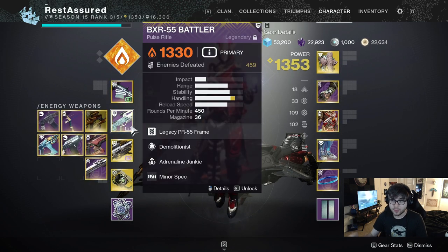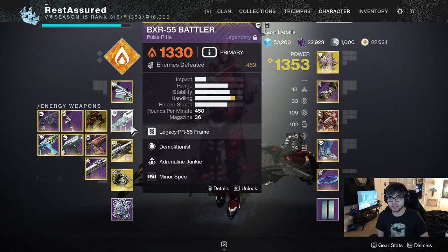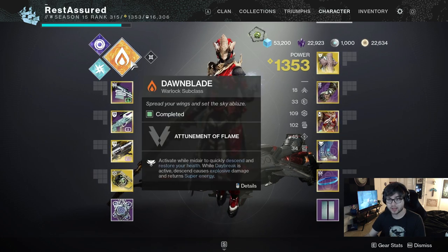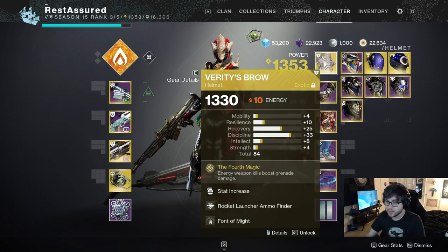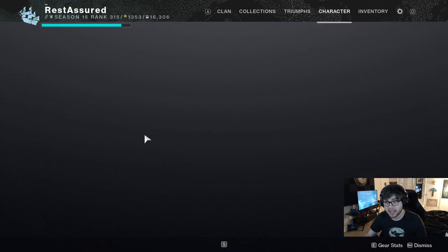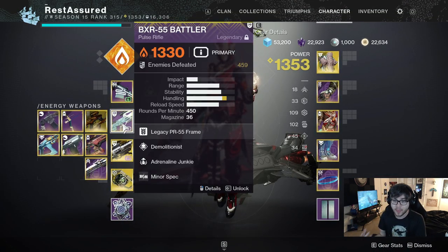On top of the battle rifle kills building grenade energy, you'll be able to get your grenade back almost infinitely — it's crazy how many grenades you can spam. It's almost like using certain exotic arms without actually wearing them. And because the elemental wells match your subclass, you're also getting your melee and class ability energy back really fast as well. The final mod I like to run is Funtomite — when you pick up an elemental well matching your subclass you get 10 seconds of increased damage of that element.